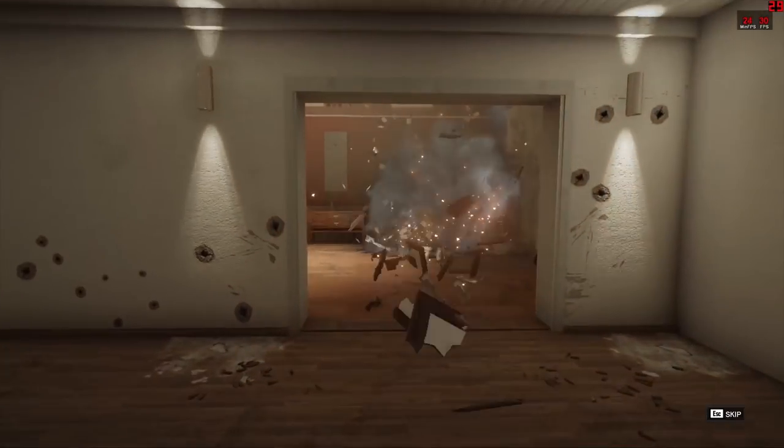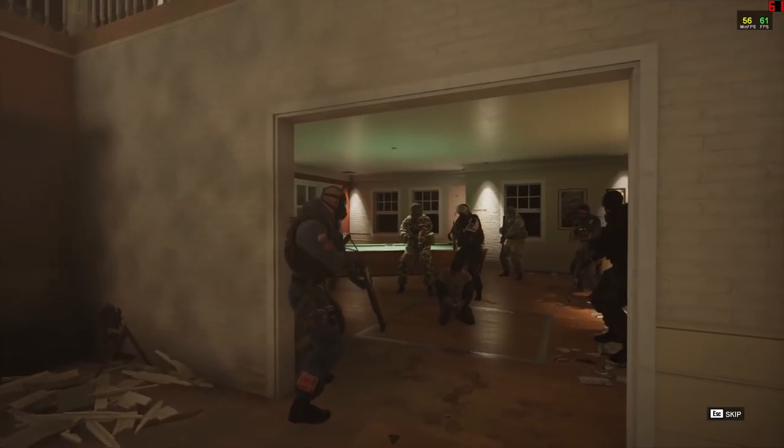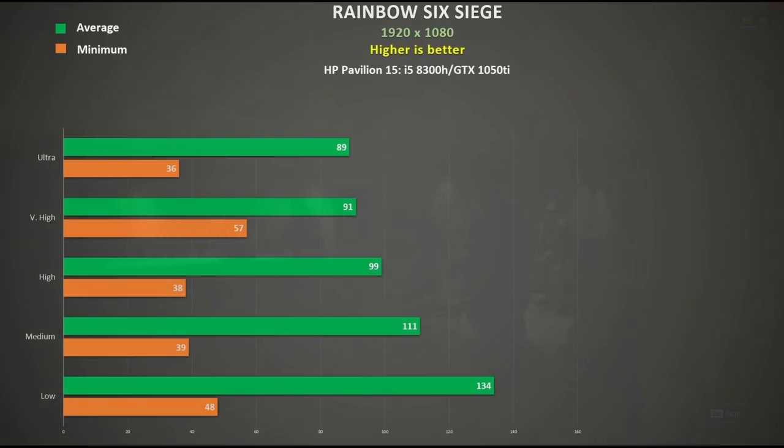Rainbow Six Siege also demands fast frame rates, but it is quite scalable on most PC hardware. I used the in-built benchmarking tool to measure the frame rates. Interestingly, ultra, high, and medium had the same minimum frame rates — possibly due to the single-channel RAM. Either way, the average frame rates are certainly pretty good, approaching 90 FPS, so whatever setting you choose, you're going to have comfortable gameplay here.